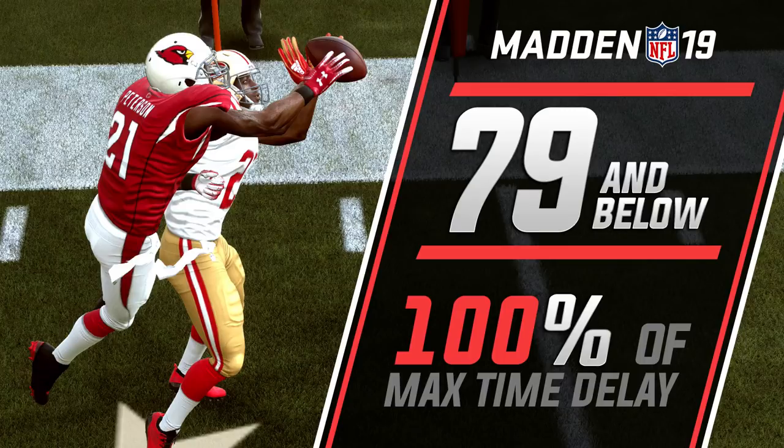Players at 79 and below are at 100% of max time delay. Basically, once the quarterback releases the ball and completes their throwing motion, your player is going to react to that. You want your player reacting as soon as possible, so the higher the max time delay, the slower your player reacts. At 100%, anyone 79 or below performs exactly the same in zone coverage — meaning there is essentially no difference between a 57 zone coverage rating and a 79 zone coverage rating.